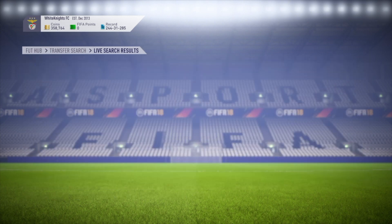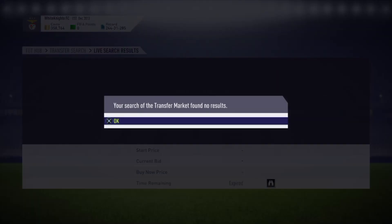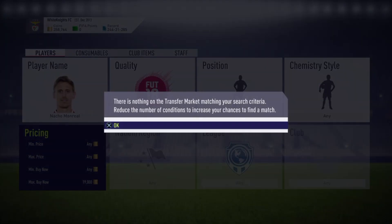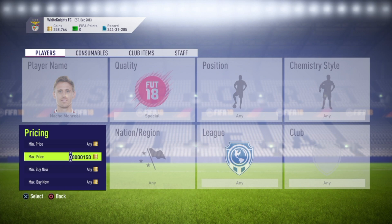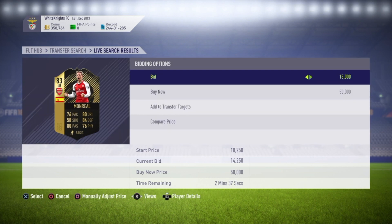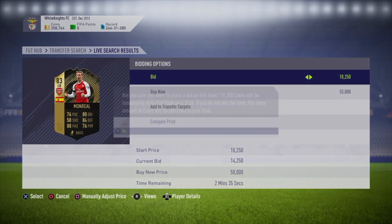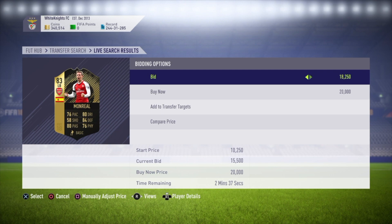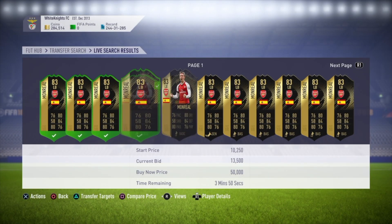Nothing left to snipe, so let's try mass bidding rather than sniping. Max price around 19k — any card under this amount we can look at bidding on. I'm going to put in a cheeky bid on all of them at about 18,500, since we had one at 18,750, so we'll try our luck a little lower.